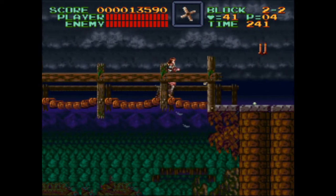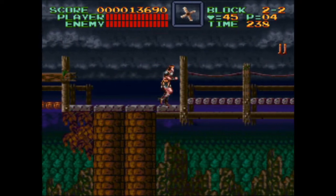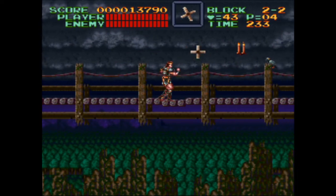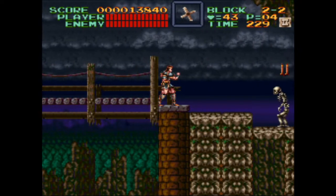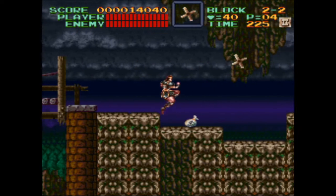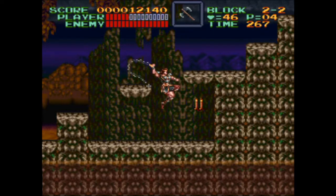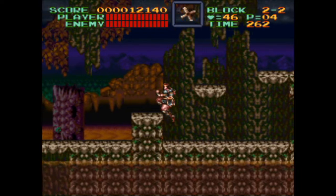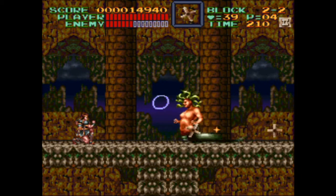Look for a double item to multiply the number of weapons you can use. Doubles will appear when you destroy a lot of candles with your sub-weapons, but only if you are holding at least 10 hearts at one point. You can double up on any sub-weapon except for the stopwatch. It's even possible to get a triple if Simon continues to destroy candles with his sub-weapon. Monster hunting is hungry work — refill your energy with this helpful wall roast. Try using triple crosses against the Medusa fight to make quick work of her.